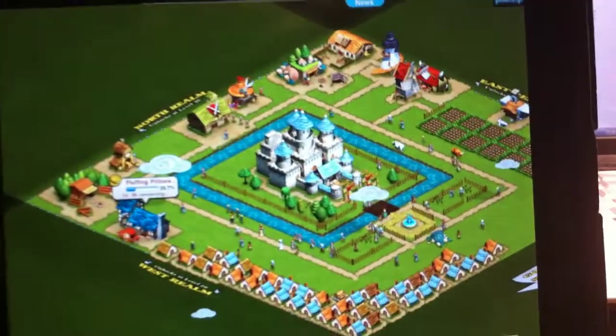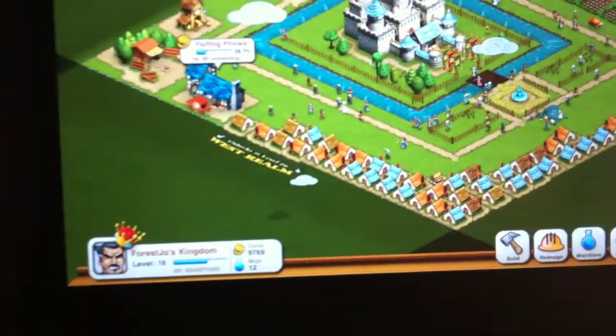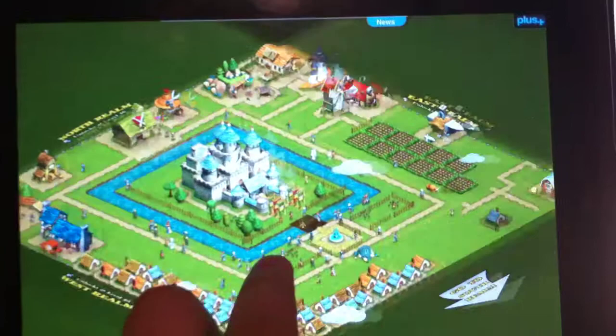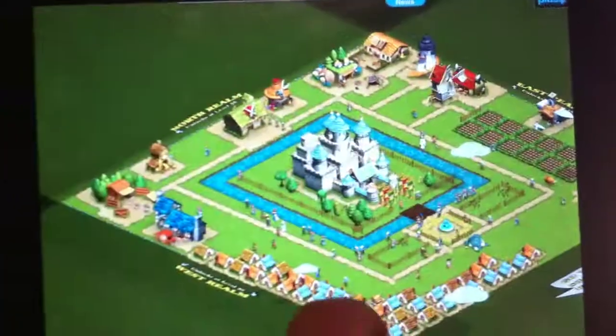If anyone wants to add me, my name is ForestJoe — capital F, O-R-E-S-T, capital J-O. So if any of you are on WeRule, check it out, check me out, and add me as a friend.